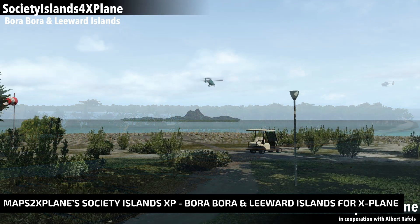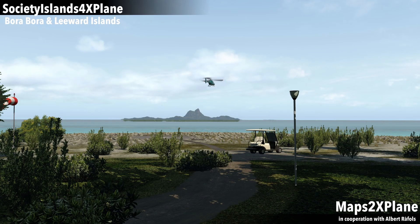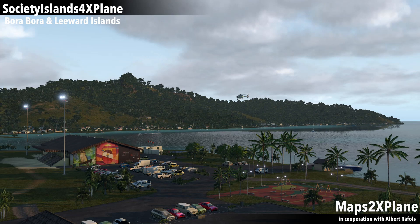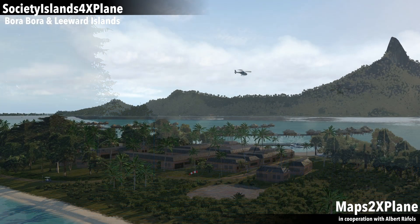Maps to X-Plane has released their latest scenery for X-Plane: Society Islands XP, Bora Bora and Leeward Islands — and the answer to the question 'does it have helipads?' is a resounding yes. If you're looking for your next destination for helicopter simming with lots of helipads and great places to enjoy and check out the amazing views, Maps to X-Plane is coming to the rescue.